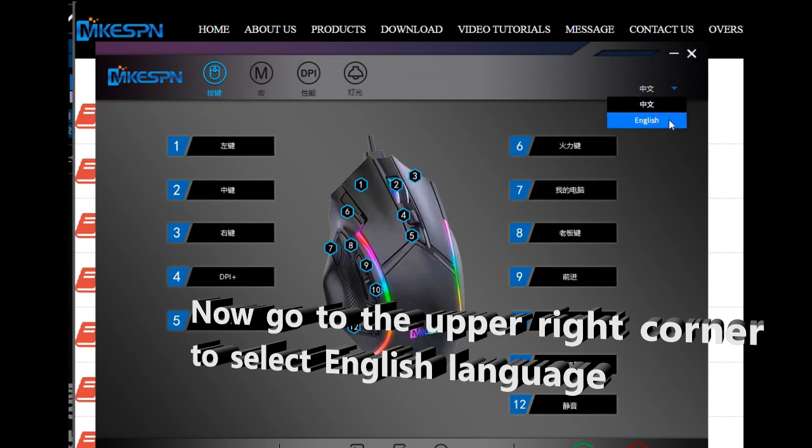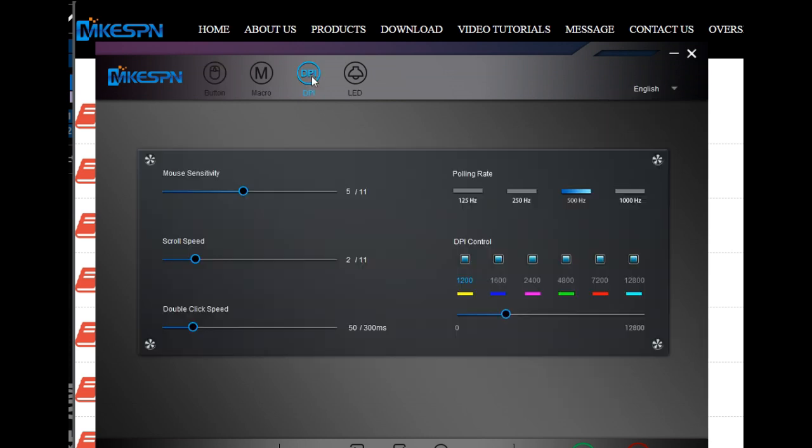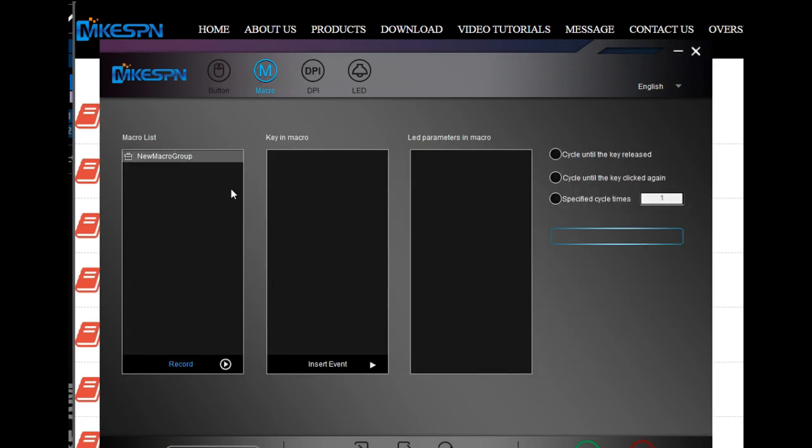There are tons of settings like DPI, LED lights, and button assignments. Go to the macro section by clicking on the big M.